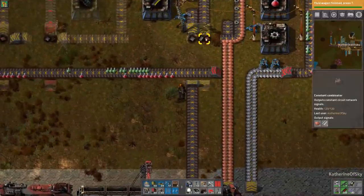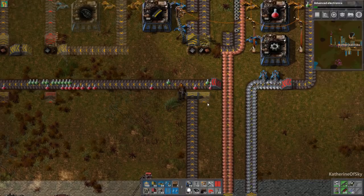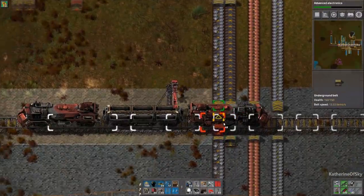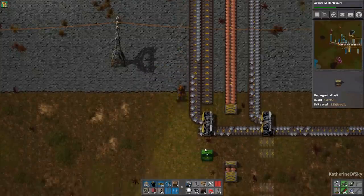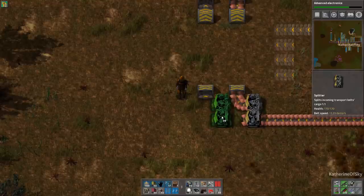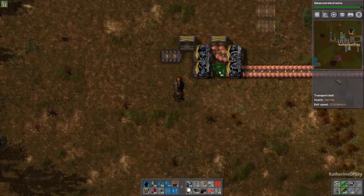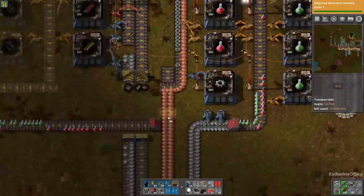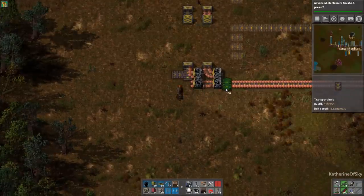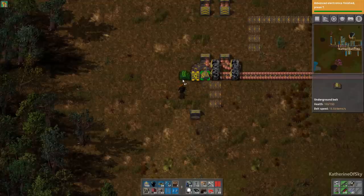That one goes that way and the next belt is going to be steel and copper. Let's get advanced electronics — definitely required. Look at all this science coming along, it's so beautiful. Of course we also have the other labs still working. This one is going to load only half the belt — remember, looking up here, this is steel and copper. So we'll put this to take half a belt for that, and we'll cross over that one like that. Now we need steel, so let's go grab it.